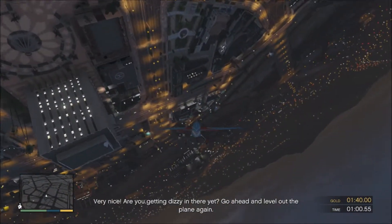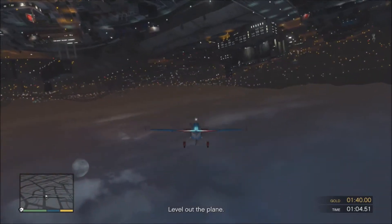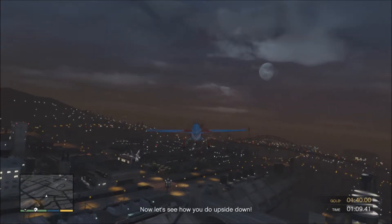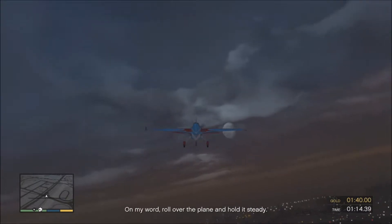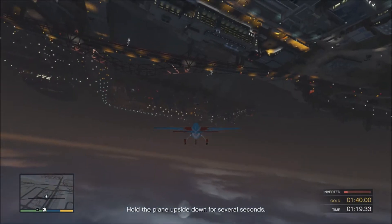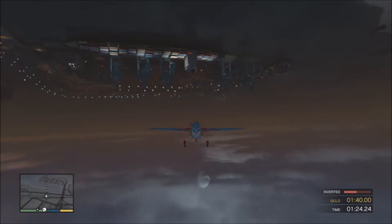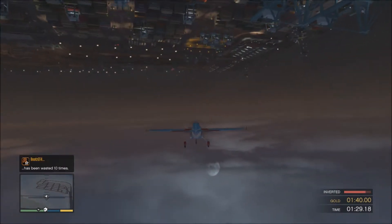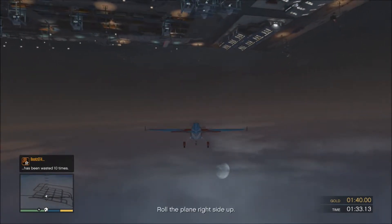Very nice! Are you getting dizzy in there yet? Go ahead and level out the plane again. Now let's see how you do upside down. On my word, roll over the plane and hold it steady. Okay, roll the plane upside down. Hold the plane upside down for several seconds.